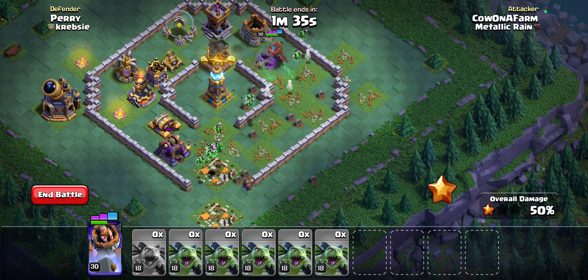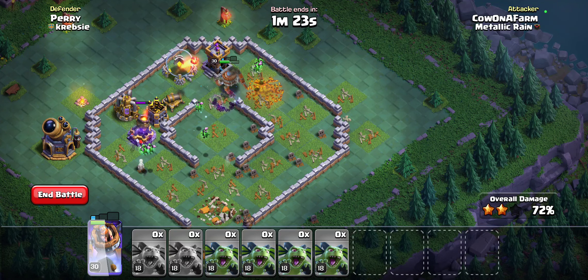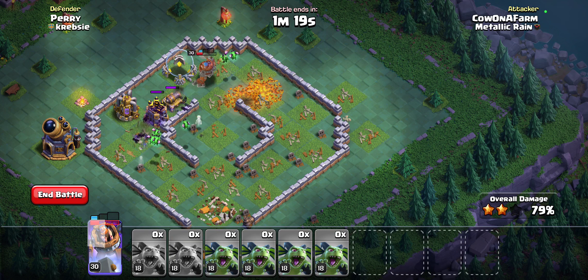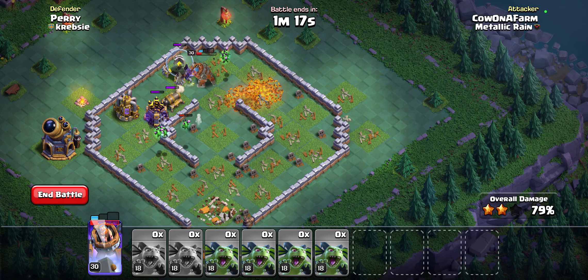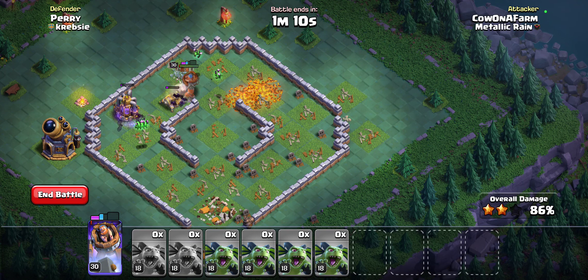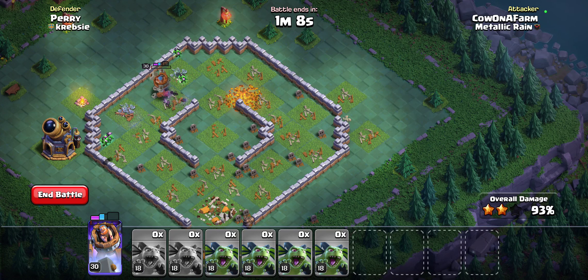Even the big air bombs attack slow enough that you can get lucky and it will kind of just chip out the bombs — they don't do a lot of damage to you. So you can just use the minions, spam them into the base, and kind of roll it.